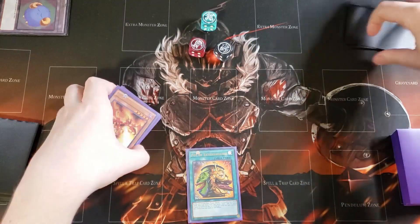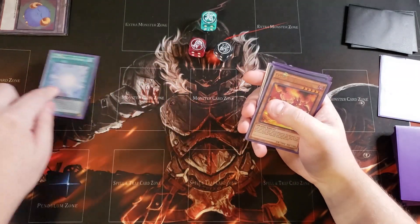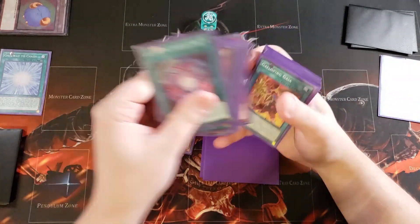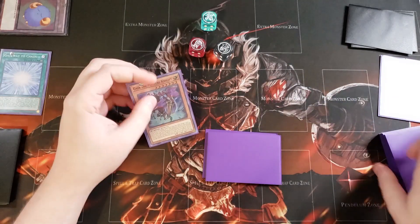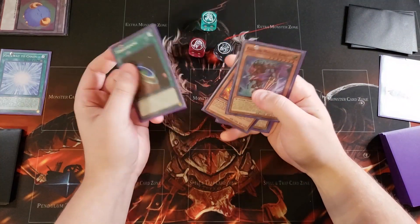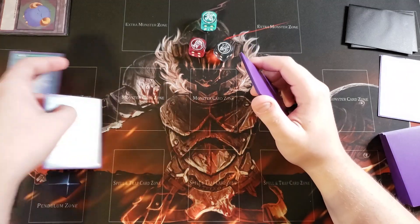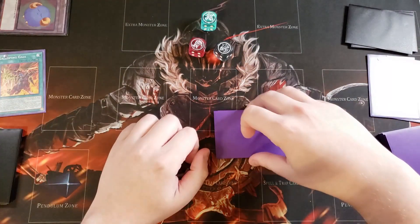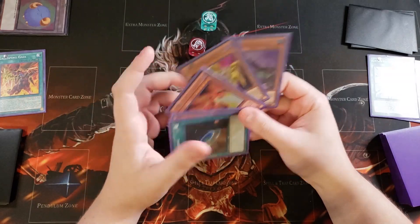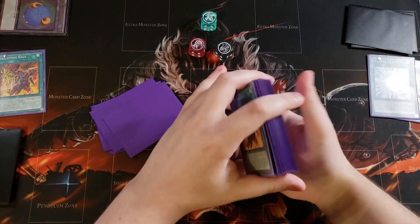This is a really good hand because at this point you can activate Gateway to Chaos and add from your deck to your hand a copy of Gaia the Magical Knight, since this card is always treated as a Gaia the Fierce Knight monster. So you can just immediately grab it from your deck. Now you can activate Terraforming if you want to, or save it. I'm going to activate the Galloping Gaia field spell, and you can actually reveal a copy of Curse of Dragon in your hand to grab another copy of Gaia — giving you multiple fusion summons if you need them next turn.